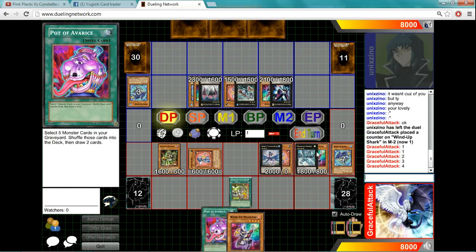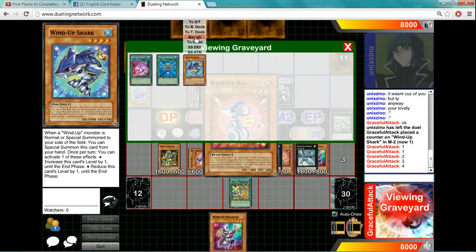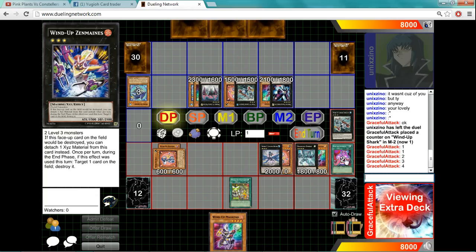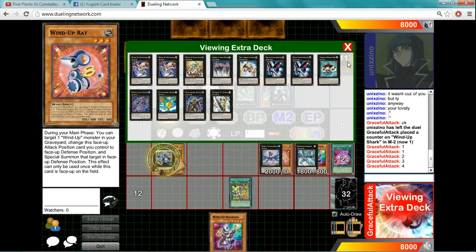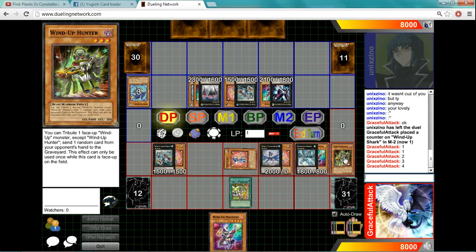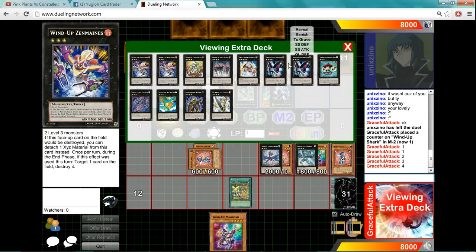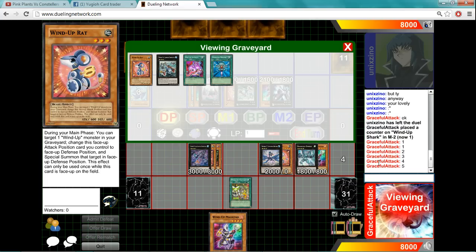And then we'll use Pot of Avarice. Send this to the Extra — top, top, top, top, and shuffle. Overlay, and then we'll grab Zenmighty. Come on out. Effects — we'll grab our Wind-up Rats. Send them to Defense Mode. And Special Summon Hunter. Tribute him for the last card. We'll overlay these guys and we will make Temtempo — we'll make Acid Golem just because we can. And there you go guys, we hit five cards using the Wind-Up Loop.